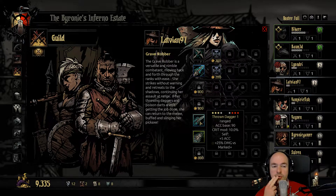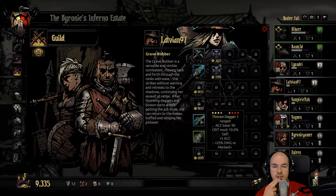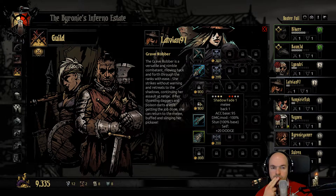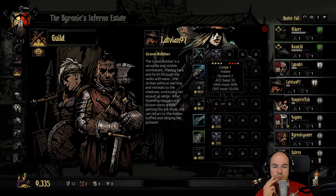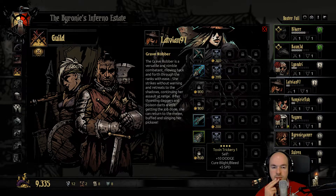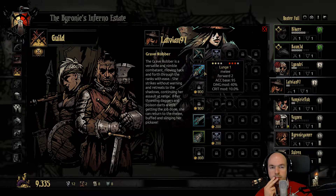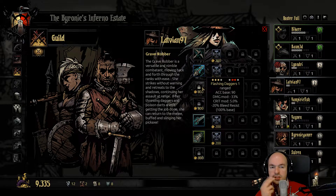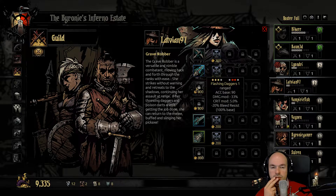I like the throne dagger — it's good in combination with the Hound Master because you can mark easily. I don't think there's a skill to mark yourself. I kind of want to remove the pick to the face and have something else. This might be good actually — extra speed, extra dodge. I keep her in the back, so flashing daggers is really the only one that applies next to toxin trickery.